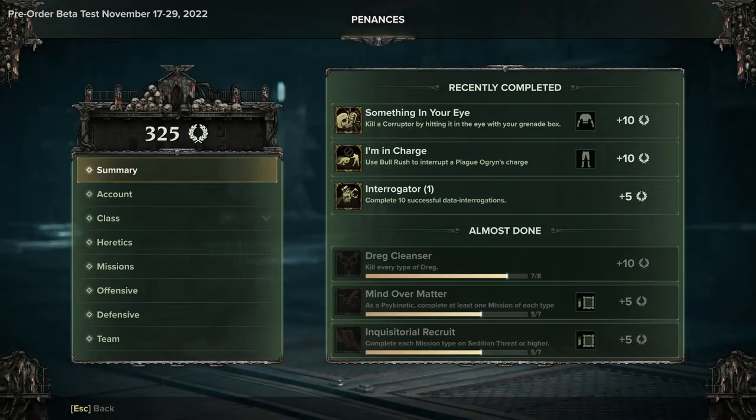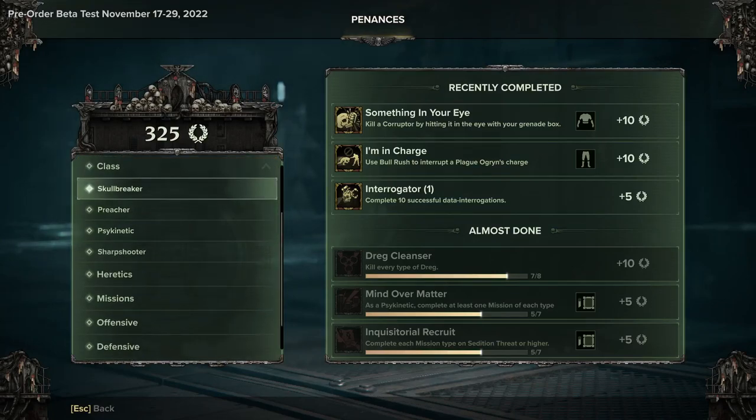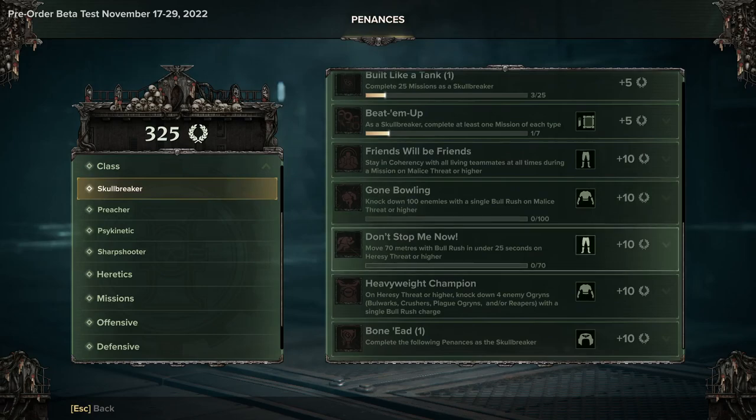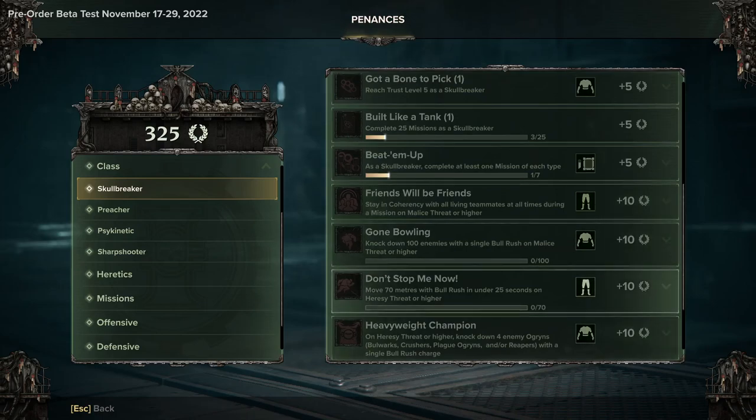So this is how you do it: you want to go into your escape menu and then select Penances. This is essentially a series of challenges related to your overall character. There are a lot of them about different things, but if you go into Class and then select your class, you'll be able to see the ones you can complete and the ones you already have.